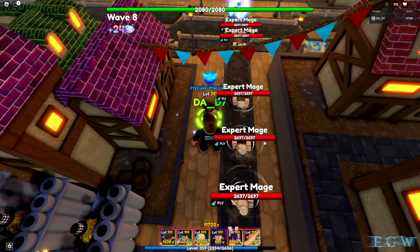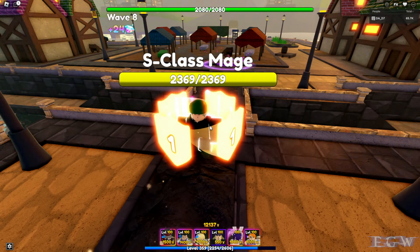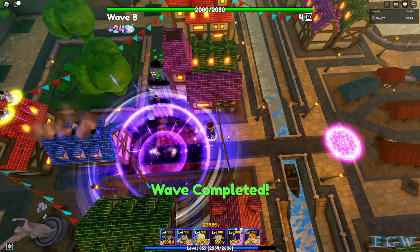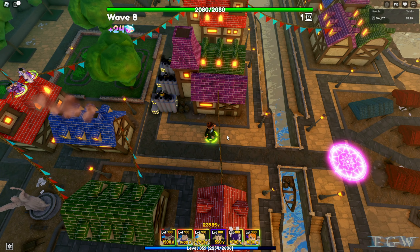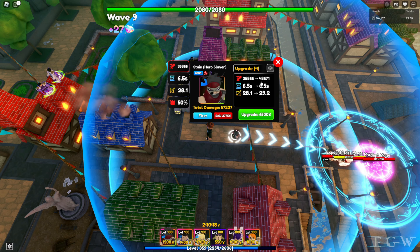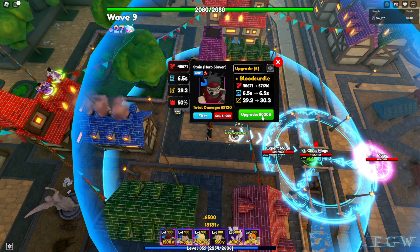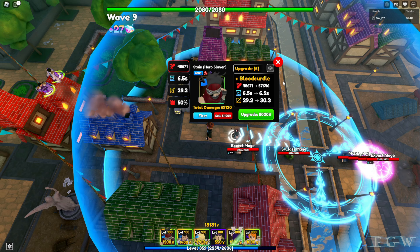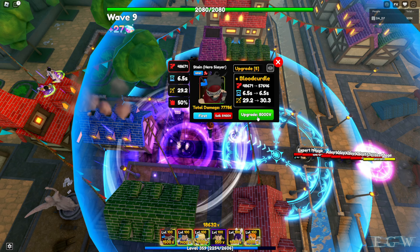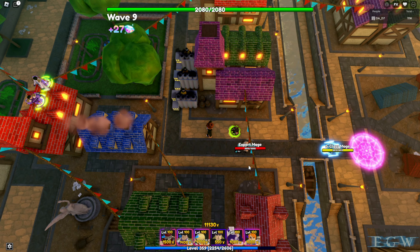Plus frenzy kicks in and he's like a new Sukuno — very cool, he's a pretty cool unit. Upgrade 5 goes to 48,671 at 6.5 seconds and 29.2 range for 6,500. Upgrade 6 gives plus blood curdle: 56,646 at 6.5 seconds and 30.3 range for 8,000.